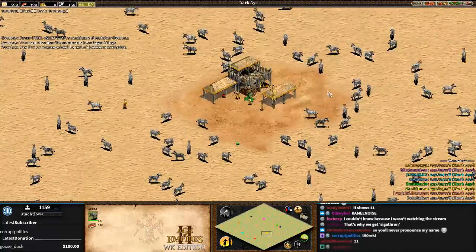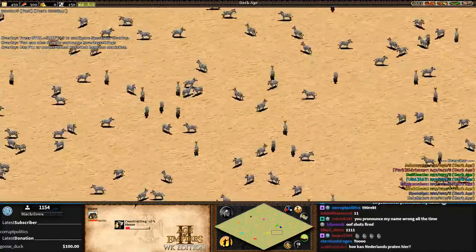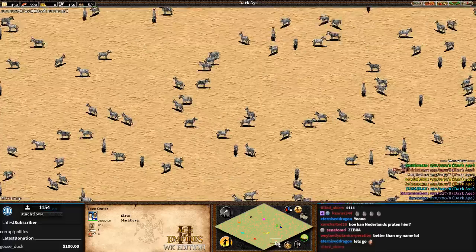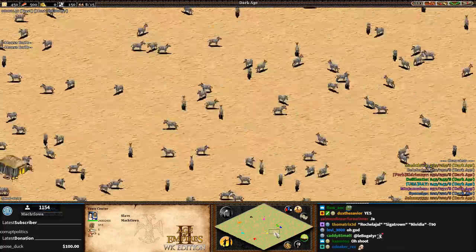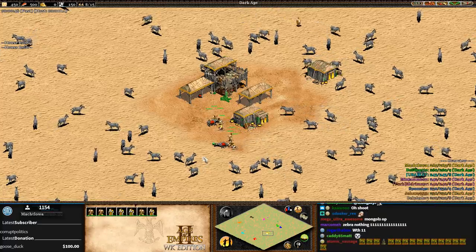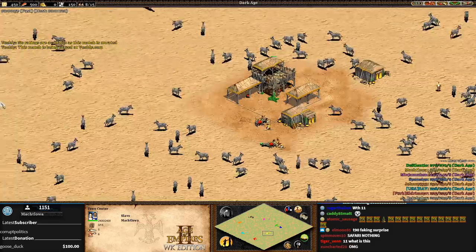We have zebras. Is there any trees on this map? Did we load up Sim Safari? There's nothing - there's only zebras. They better use their wood wisely to get to feudal age. This is truly a nothing map. Welcome to an Age of Empires 2 nothing map.